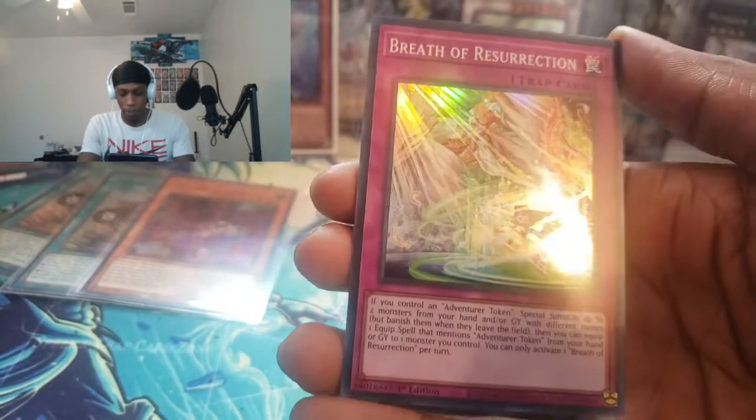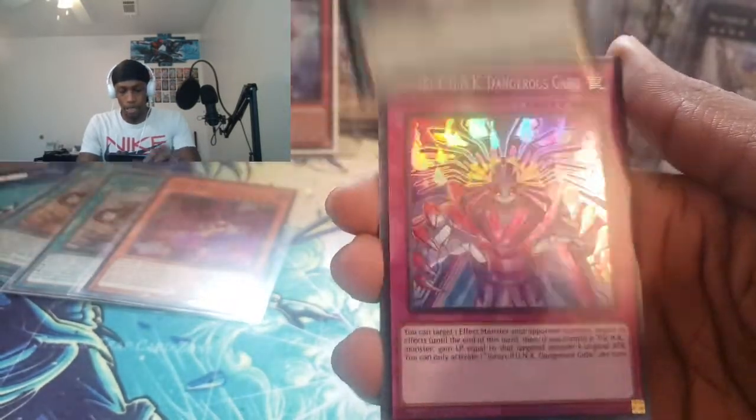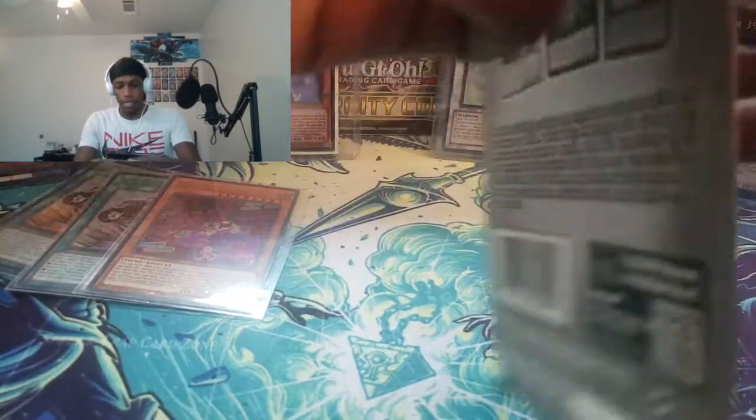We got a Super Rare — Breath of Resurrection. Alright, pack number seven. We're going pretty fire right now in terms of ratios — three Ultras, that's crazy, so let's keep going. We got Arms of Light and we got a Dangerous Gabu, the Pawn Talker type. Pretty cool.